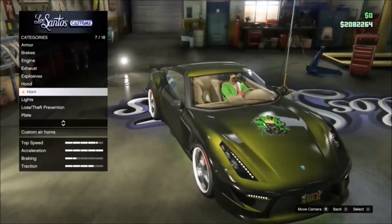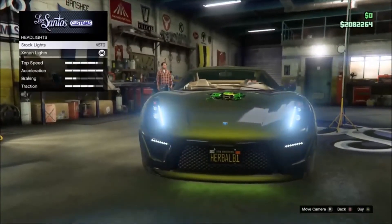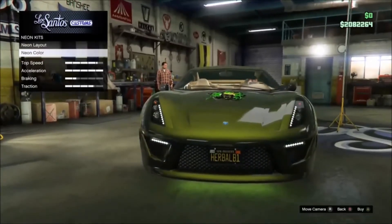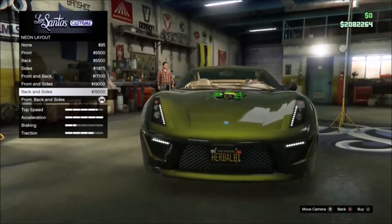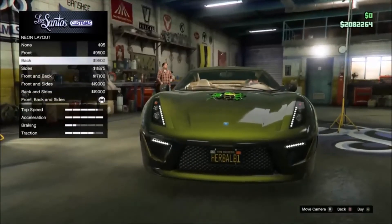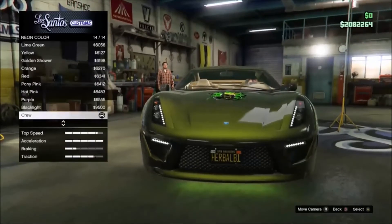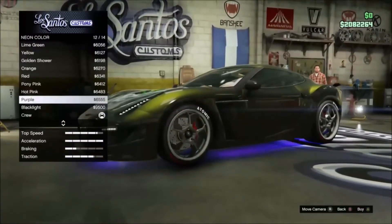Horns — we all know about them, they're just annoying. Then you've got your headlights — you go from a yellowy colour to a blue. Neons, which we've talked about before — you can have your loadout as back and sides, front back and sides, front sides, front back sides, back front, etc., and none. Then obviously your colours — there's just so many and they're going to add more. This is GTA we're talking about here.